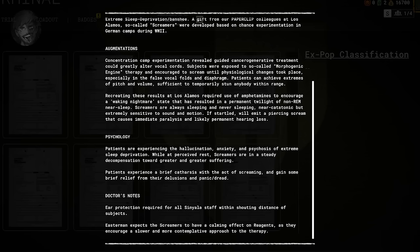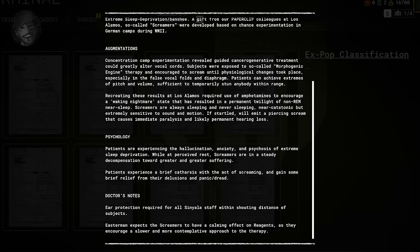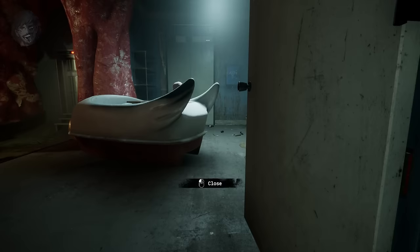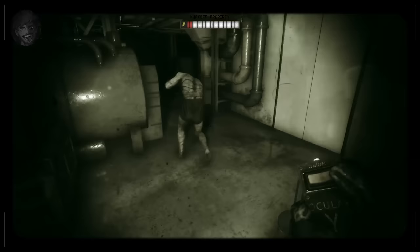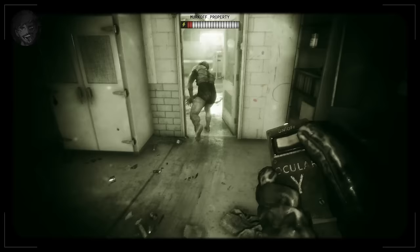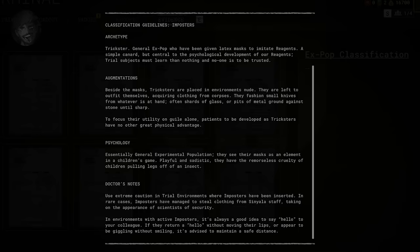Screamers next. These are described as a sleep deprivation banshee — a gift from Wernicke and his team in Los Alamos, developed based on random experimentation in German concentration camps during WWII. They underwent treatment which altered their vocal cords and diaphragm, resulting in a deafening level of volume when screaming, enough to temporarily stun anyone in proximity. Researchers at Los Alamos used amphetamines to cause a waking nightmare state, putting the subject in permanent twilight — a state of near sleep. If disturbed from their slumber, they would unleash their scream and escape to another area. Their sleep deprivation has resulted in great suffering, but they apparently find temporary relief through the act of screaming. Signala staff are required to wear ear protection.